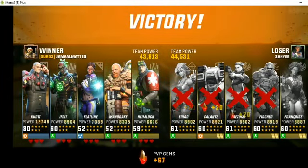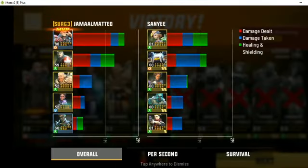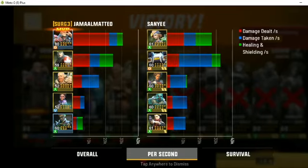That was against a computer, so everything worked out pretty well. If we were to look at the numbers — without the Execute skill combining with his Platinum skill, Kurtz probably would have been almost useless. But looking at the damage numbers, that's pretty good.